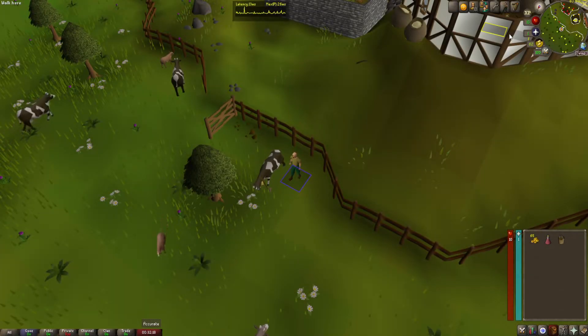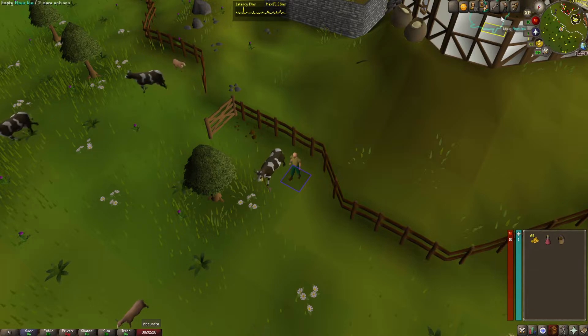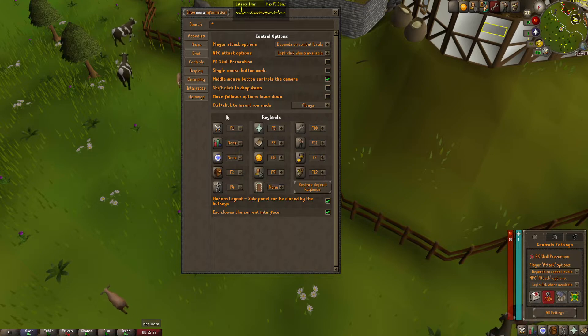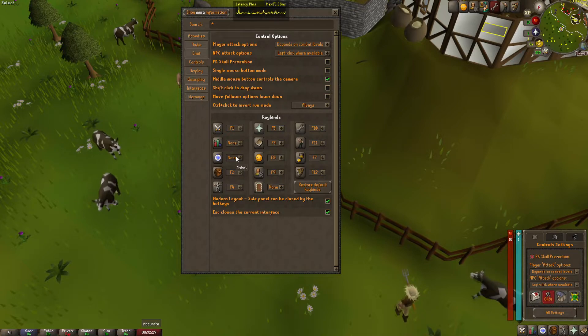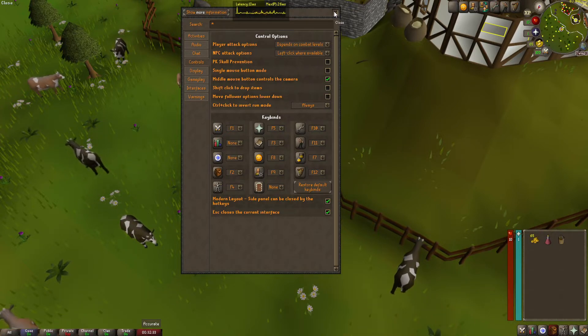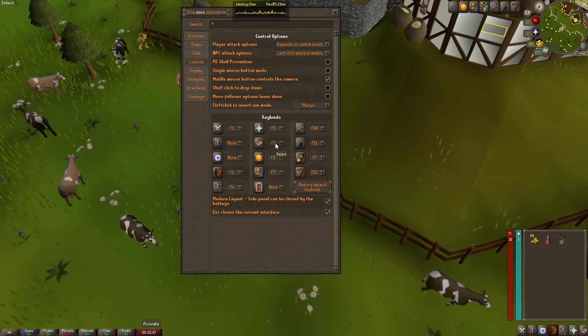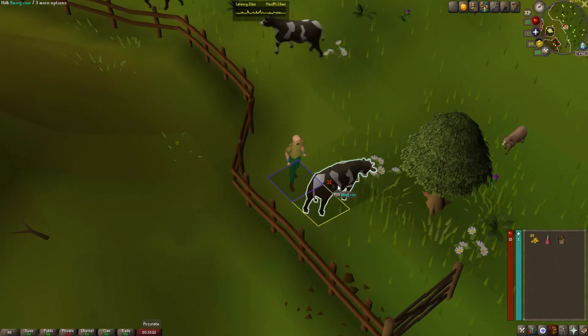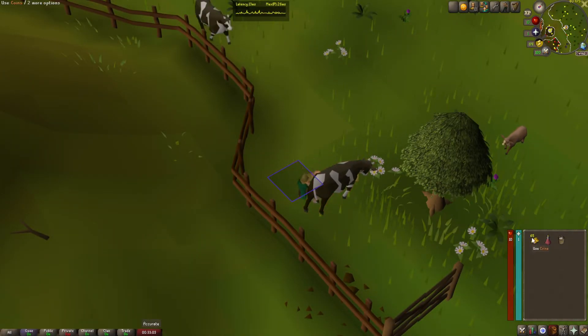This next one isn't a plugin per se, but it's important to make sure you've got it enabled — F Keys, found in Settings and Controls. These can go a long way in saving time, mainly through using the Home Teleport. For example, in Cook's Assistant you need to teleport quickly after getting the bucket of milk — you wait for it to appear in your inventory, press your F key, and it switches to teleports really fast. I'll show you an example.